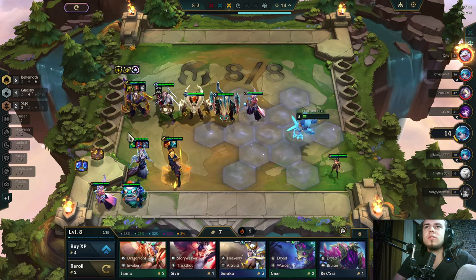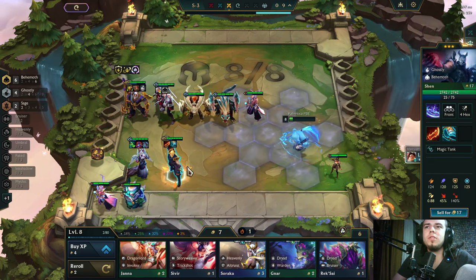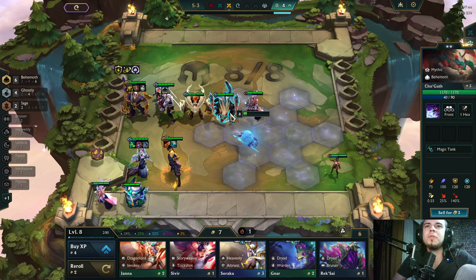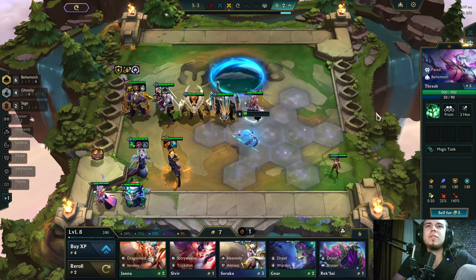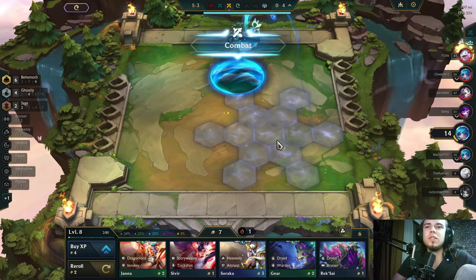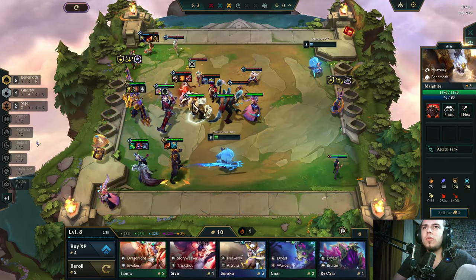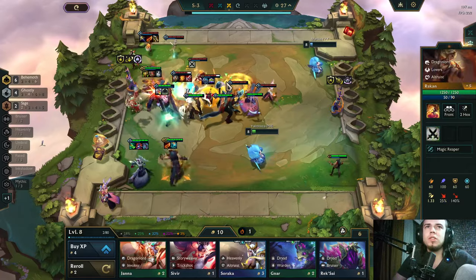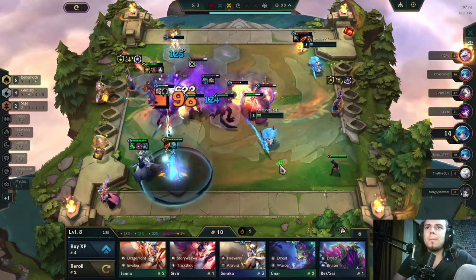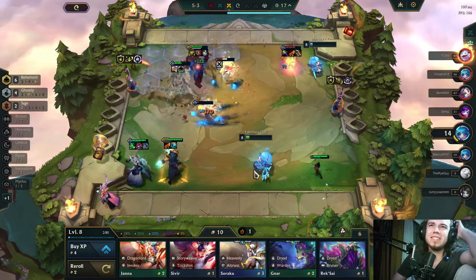I'm slamming this item — he shreds the enemies so Morgana deals more damage. Also Yorick, Malphite, Thresh, Zyra — all my team is based on magic damage. I don't know why this set is so focused on AP damage, and I win this — I can't rely on only one main carry. I have one shot. I love this Shen, man.